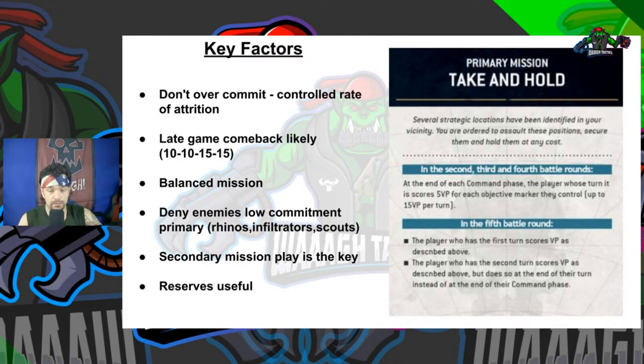The first mission we'll go over is Mission A: Take and Hold. In the second, third, and fourth battle rounds, at the end of each command phase, the player whose turn it is scores five VP for each objective marker they control, for up to 15 VP. In the fifth battle round, the player who has first turn scores VP as described, and the player who goes second scores at the end of their command phase. Very straightforward - just had to cover it in case you're listening.